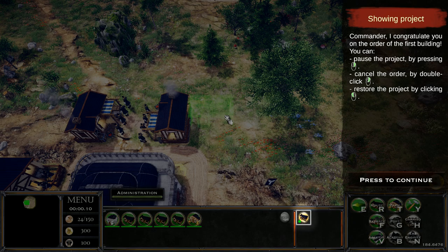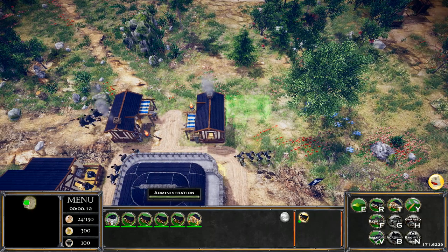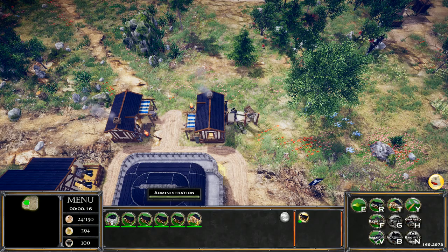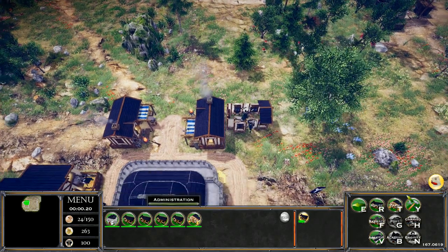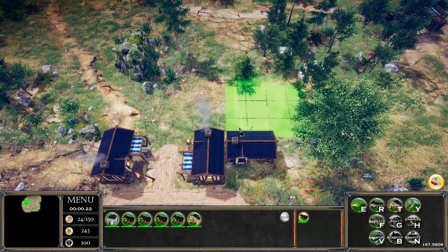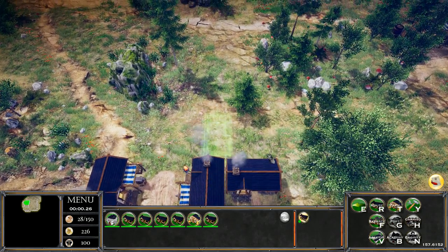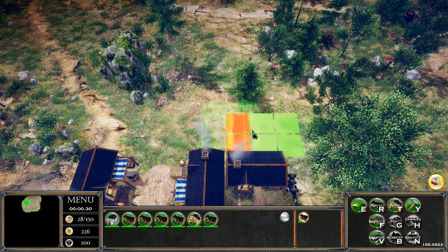I don't know why that is. Maybe the road was in the way, but if that was the case, why didn't construction just say you can't do that? Again, this game is still a little rough around the edges. We're going to build more houses — and look at that, now it's building vertical. So it's opposite of what I assigned, which is kind of weird.